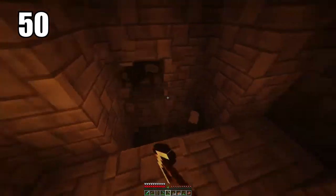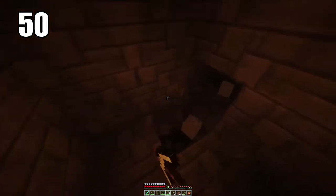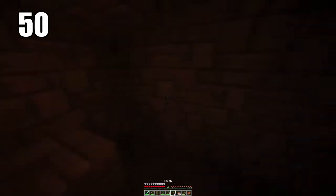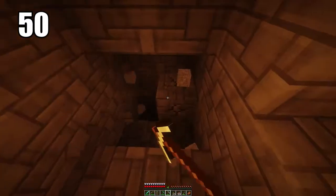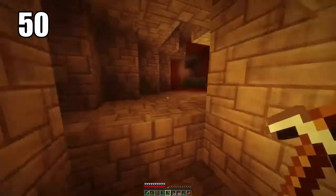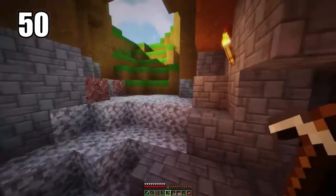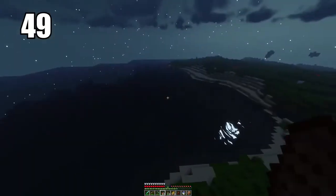Tip number 50 is going to be staircase mining. Digging straight down in Minecraft is never a good idea. One of the safer ways to go about it is by doing something called staircase mining, where you leave a block after you've already mined a certain level so you can jump back onto it after you've gone deep enough and want to get out. This makes it a lot safer so you don't fall, and also makes it much easier to escape once you're done mining.